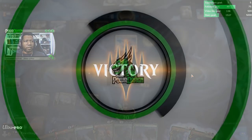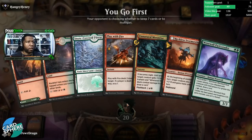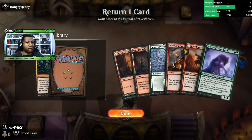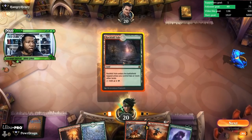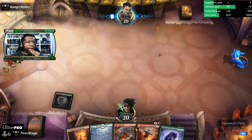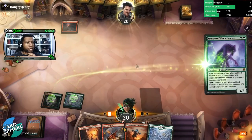All around bad — definitely a mulligan. This is significantly better. Let's get rid of this. I wish we were on the draw — it would make it easier to know what order I want to play stuff. I'm just going to do that and plan on playing the Werewolf Pack Leader next turn. We'll see how long it lives.